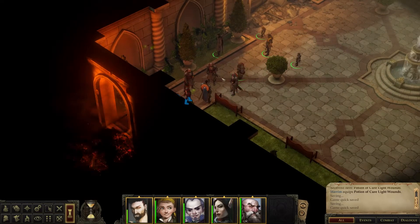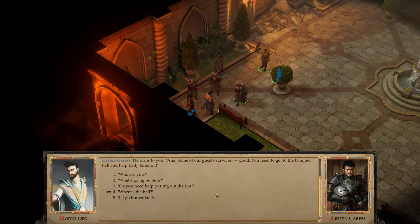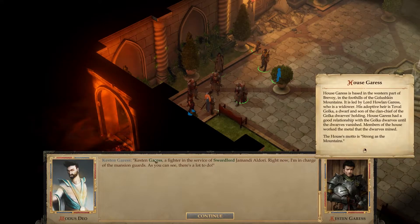What are these guys doing? You, bring more water. You, stay here and hold our defense. Those assassins are still around here somewhere. Some of our guests survived — good. You need to get to the banquet hall and help Lady Jomondi. We're trying to find it. You'll have to run through the fire. Hold your breath and take the first right, then head straight down the hallway. Who are you? Keston House Goress, a fighter in the service of sword lord Jomondi Aldori. Right now I'm in charge of the mansion guards.